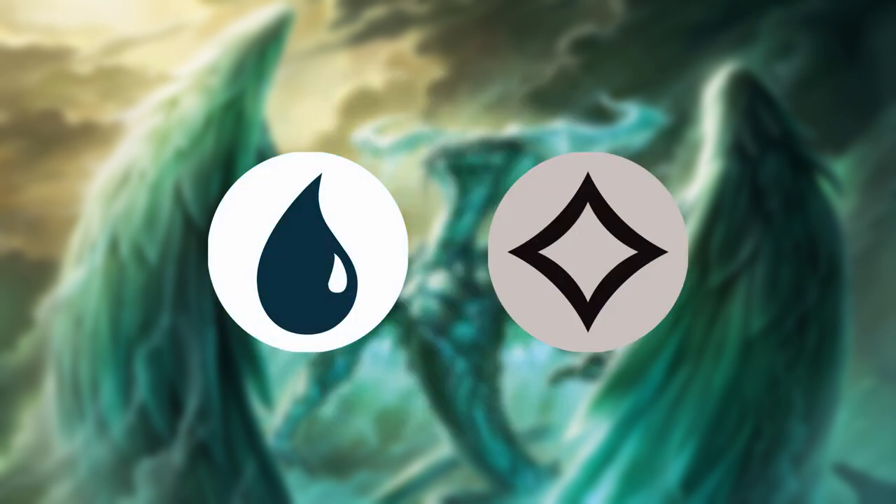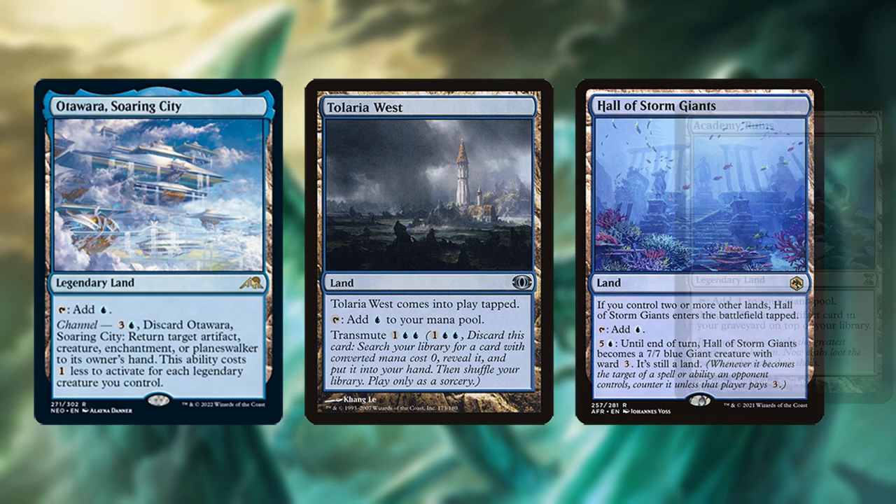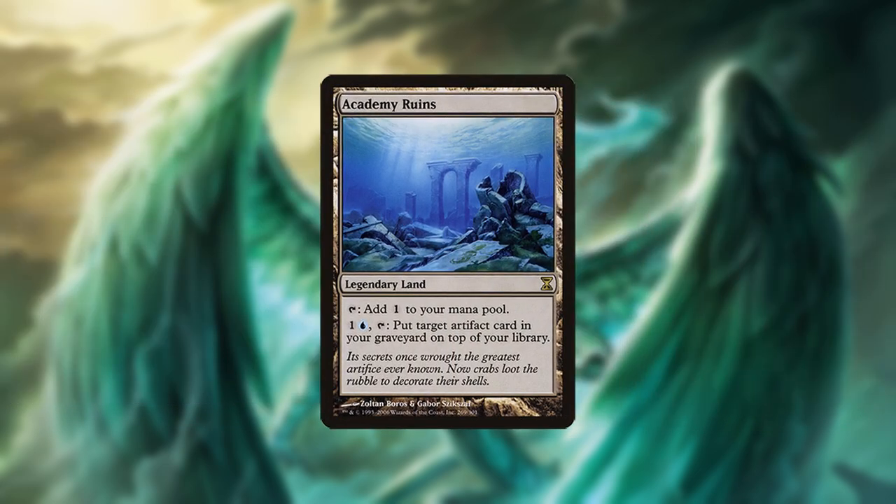Because of the partially blue mana base, Blue Tron has access to a number of lands that Green Tron doesn't, notably Otawara, Taliara's West, Hall of Storm Giants, and Academy Ruins — the latter of which enables all kinds of different lines in a combo known as the Slaver Lock.